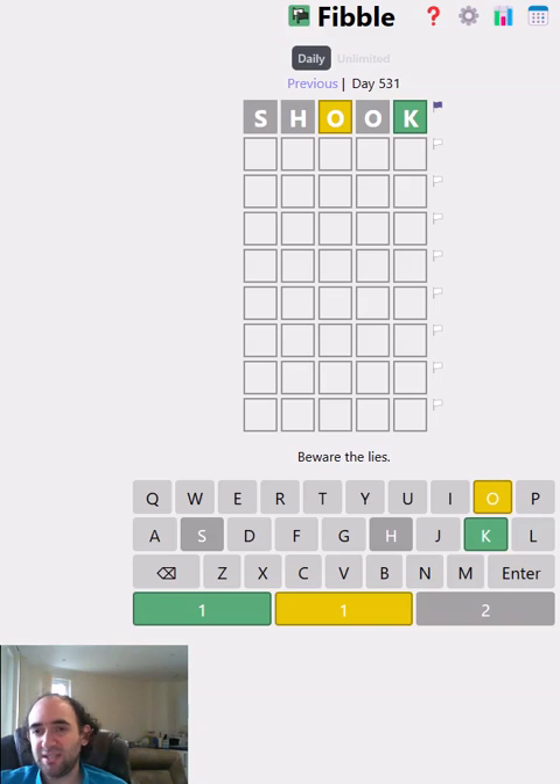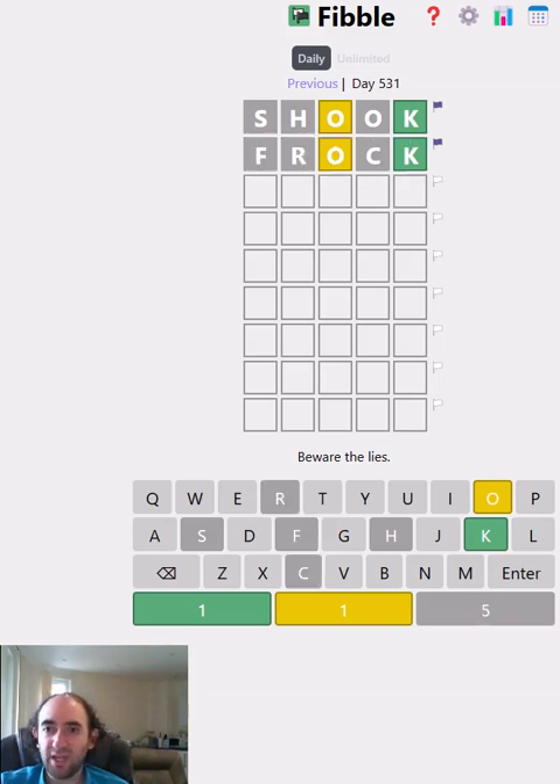It's auto-populated that first guess, so that at least gives us a starting point. I'm going to try 'frock' — I'll keep the O and the K in position to see what we can learn. We've not learned anything, so maybe one of the other letters is lying, or maybe the O is lying on both rows, or maybe the K is lying on both rows.